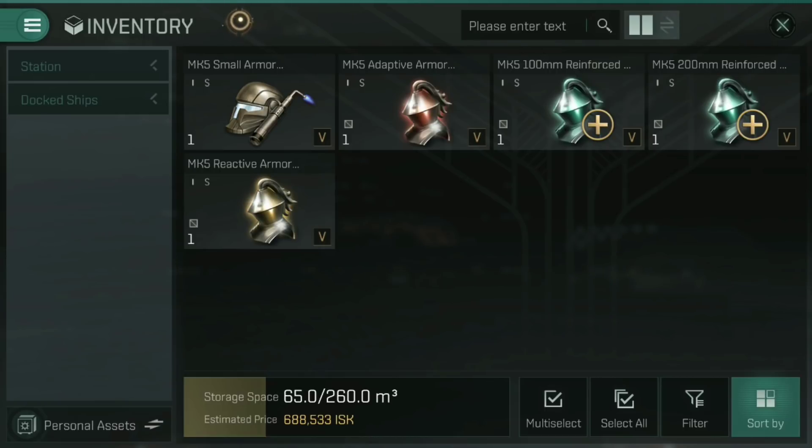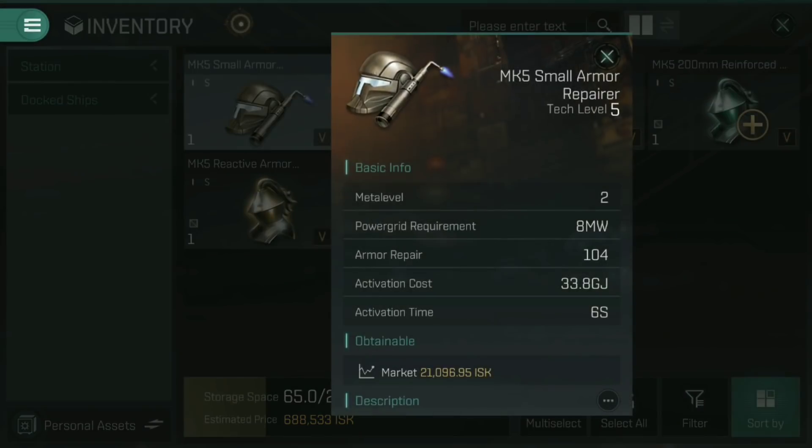Now let's look at the different modules you can use for armour tanking. First are the active armour tanking modules, called repairers — small, medium, large, and even remote armour repairers that can repair someone else's ship. What these do is convert your recharging capacitor into armour hit points. They cycle, and at the end of that cycle, they apply a certain amount of repair. Here you can see the Mark V small armour repairer repairs 104 armour hit points at the end of each activation, and each activation takes six seconds and costs 33.8 gigajoules.